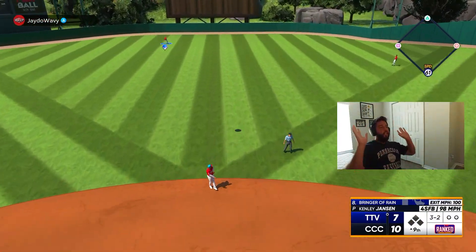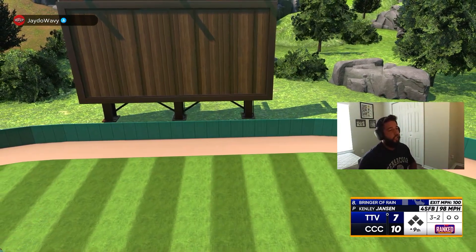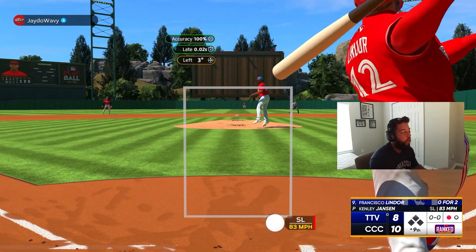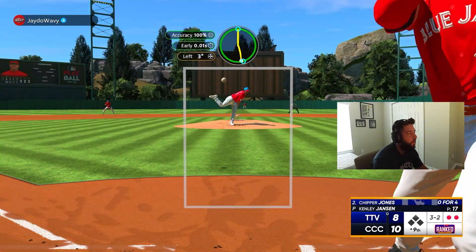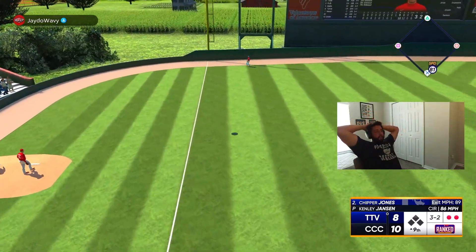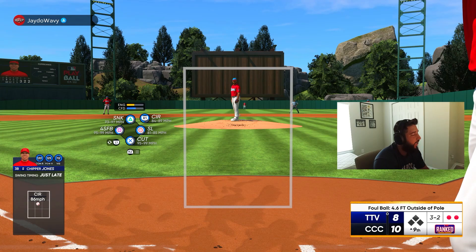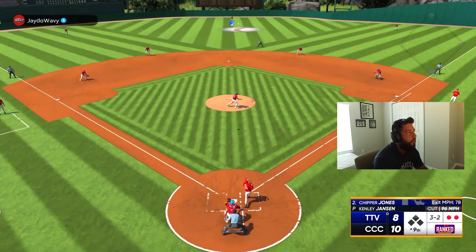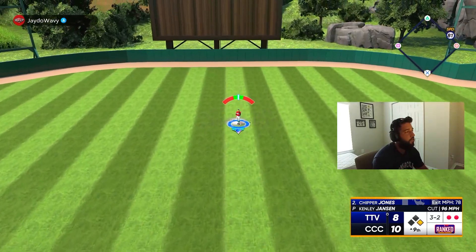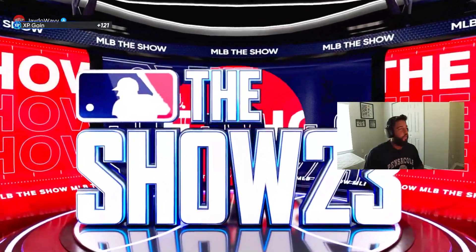He hit it — tip your cap. Usually when you throw a four-seam it's tough to hit with Kenley but he hit it. One down — oh my god, I just threw it down the middle, please go foul. Yes thank you — that ball's foul, I can't believe that went foul, just late. Let's go — jammed him up, Mickey better make this play. Ball game! That was a sweaty one versus a very good player.